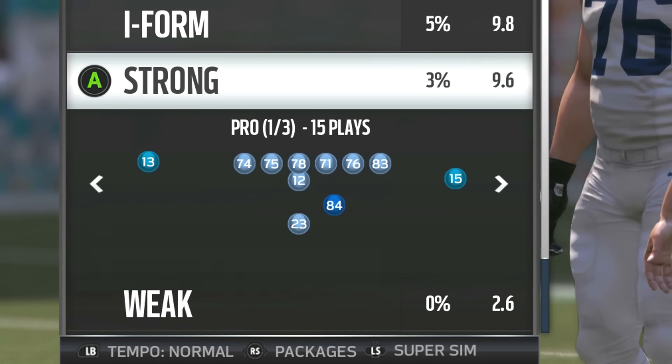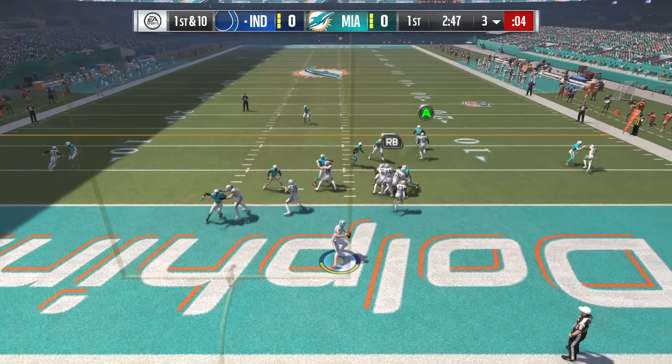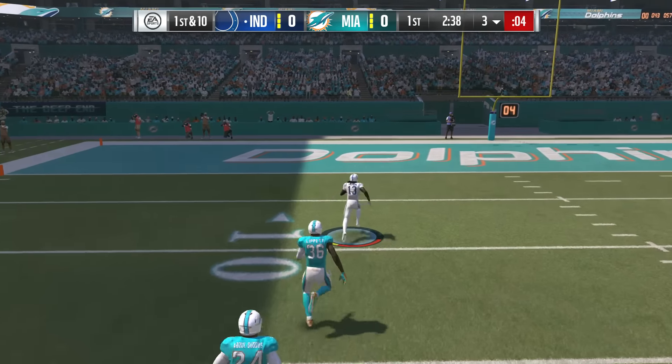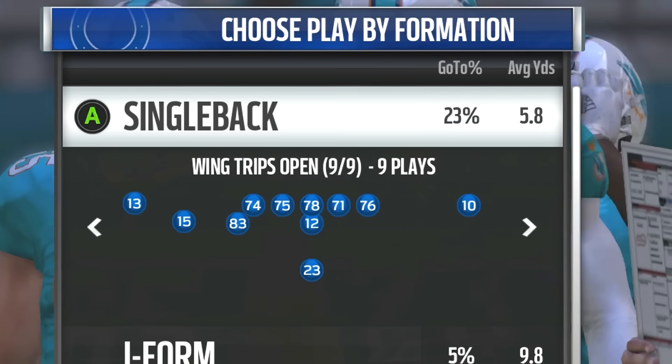Next up, let's look at the strong playbook, specifically the pro set. We'll look at double go routes. I love this play. I'm deep in my own territory here with Andrew Luck, and we see T.Y. Hilton. This is why you love T.Y. Hilton — this dude has great release, great speed, and he can burn some defensive backs, especially if they're sitting in press coverage with a single safety.